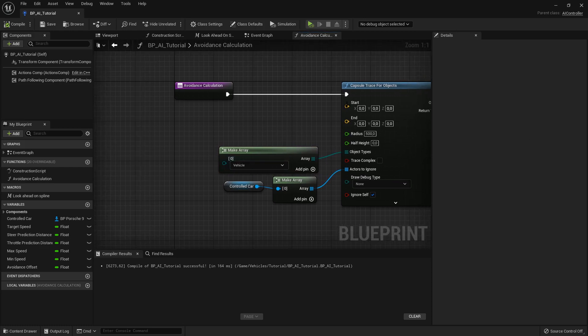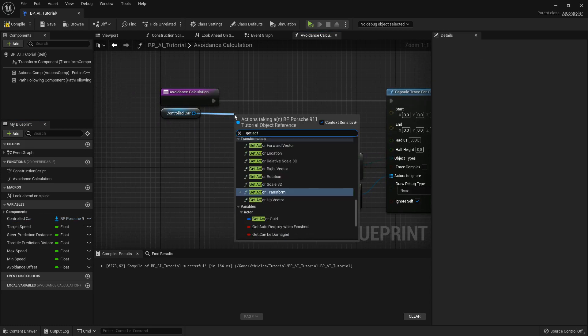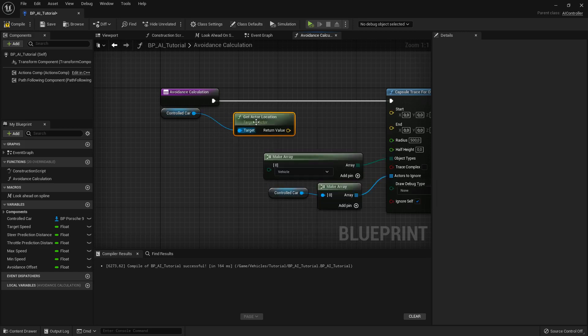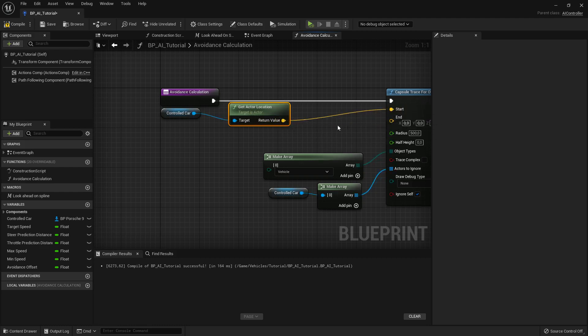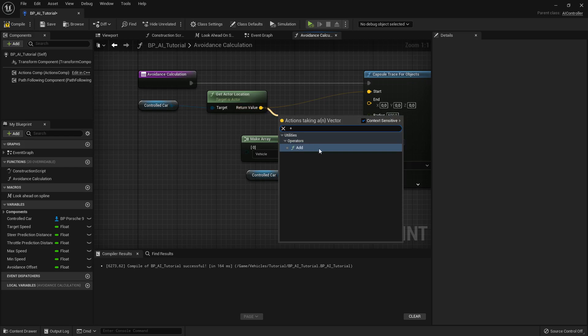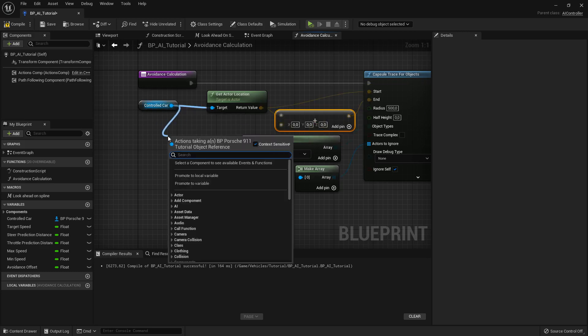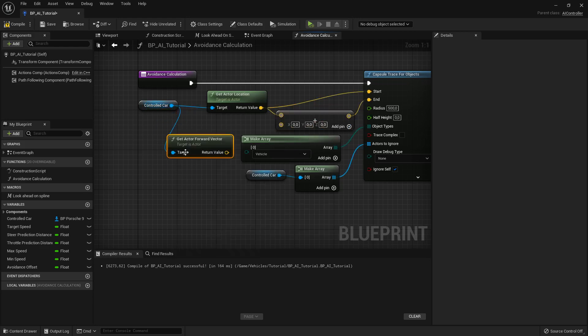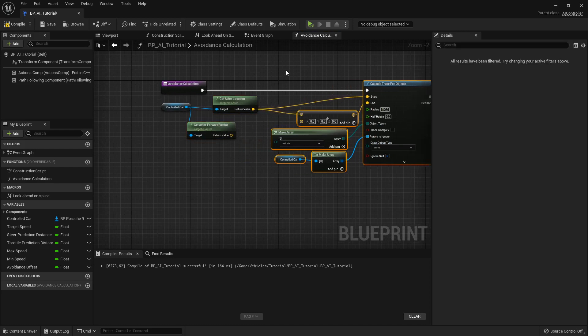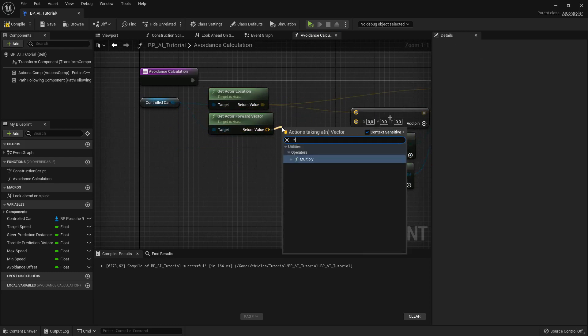Now that line trace — we need to decide where it starts and where it ends. To do that we're going to use the controlled car variable, get actor location on that, and that's going to be the start position. For the end position we are going to add an offset — the controlled car's forward vector, get actor forward vector — multiplied by an offset value which is going to be a float.